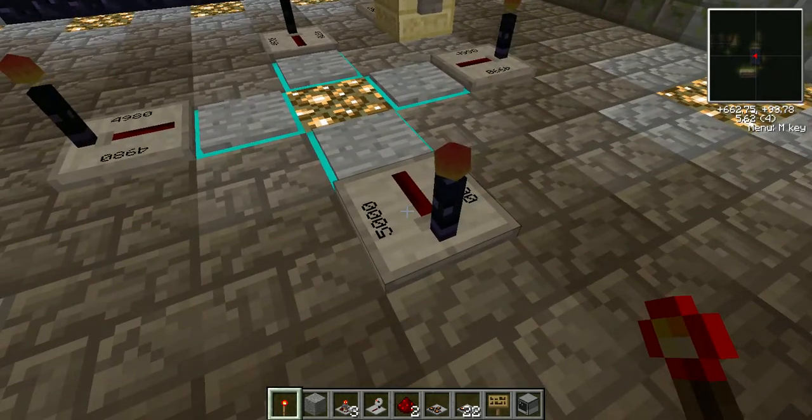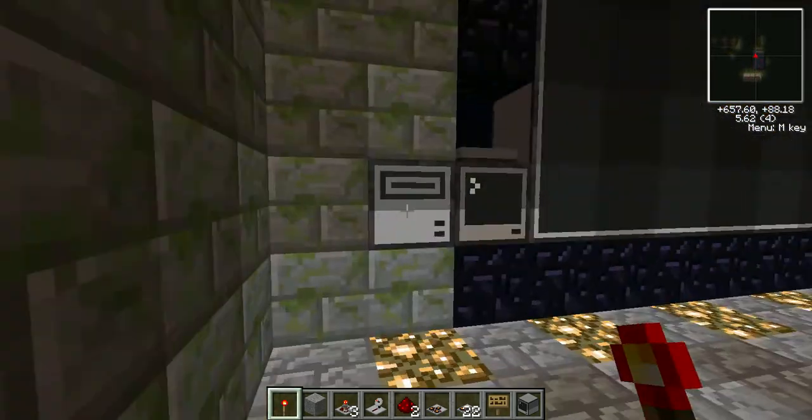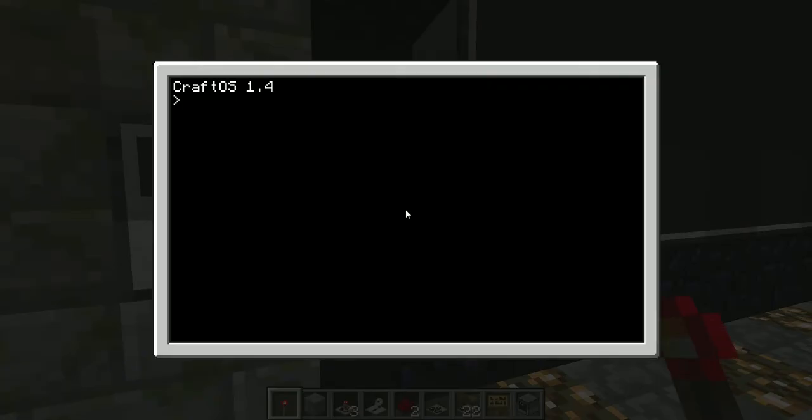If you guys haven't seen these before, these are transmitters — they transmit redstone power to a receiver. We do start. If you are not familiar with how the monitor system works, you do monitor right, left, top, or bottom — whatever direction — and then run the program you want to initialize it.